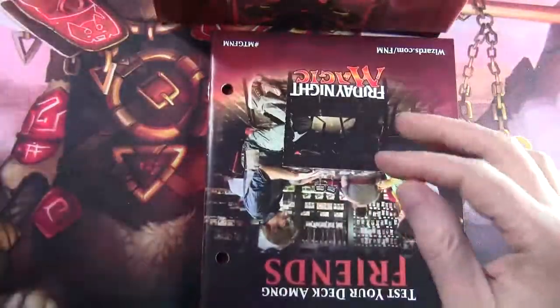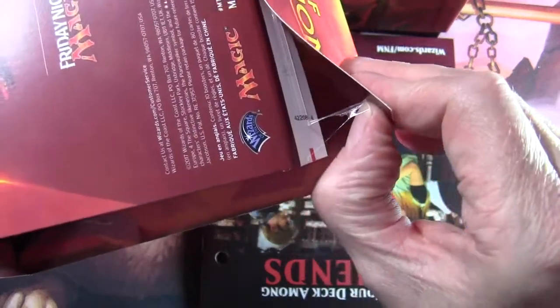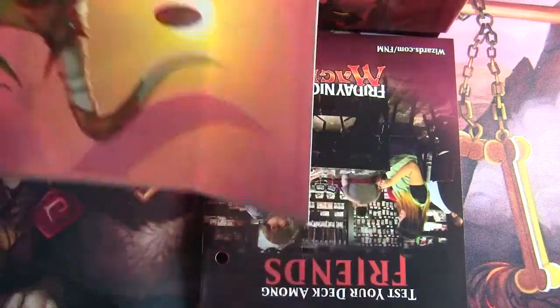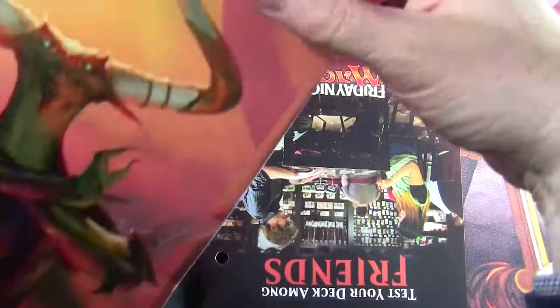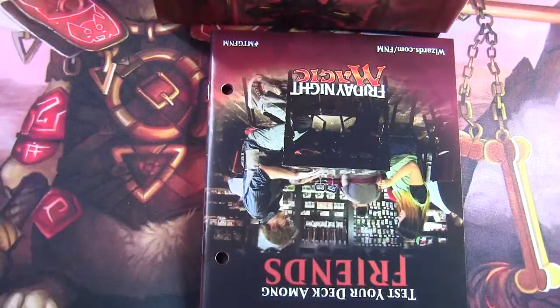As I've pointed out before, if you're not aware of this, if you're very careful and open it down this side — it's not too badly stuck — here we go, it's coming up quite well. So this becomes a sort of long-form poster. It's rather large to see on camera, but I think you get the idea. We've got a long-form Nicol Bolas.